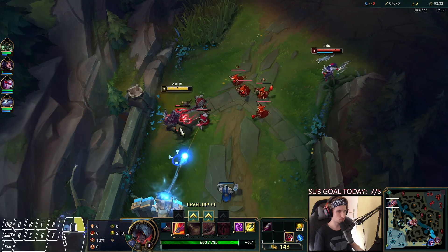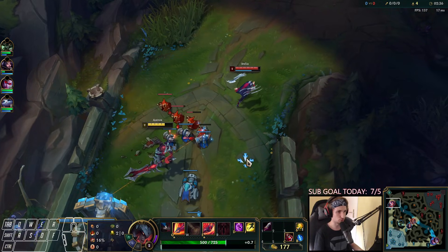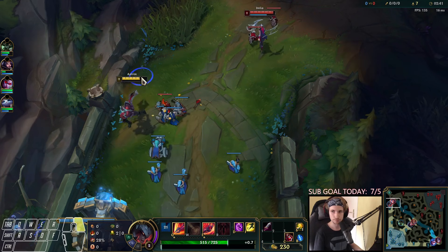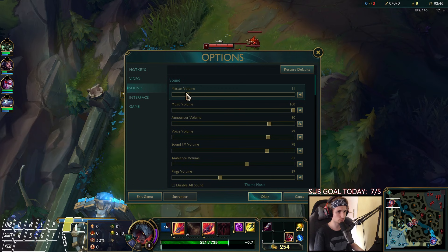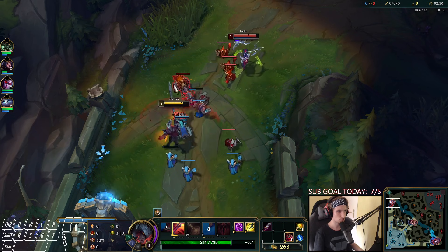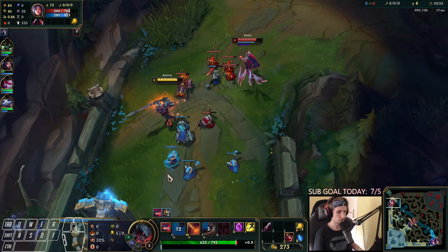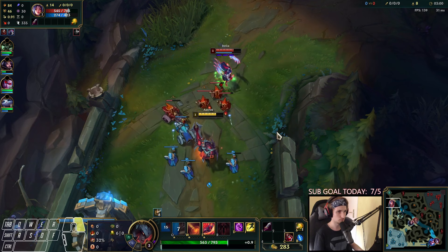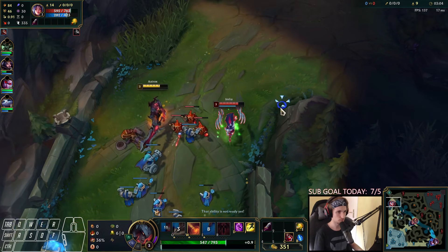A lot of people always have trouble playing Aatrox because they don't know how to make perfect use of the Q. She's going to go for the CS right now — we're going to drop a Q on top of this one and then back off again. This way we can always land a very nice Q.